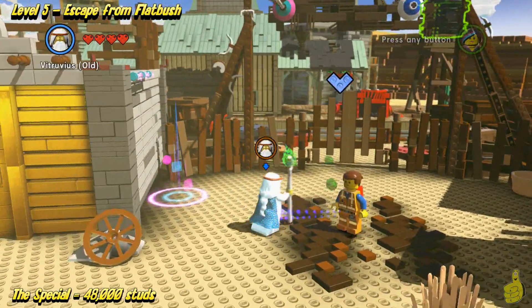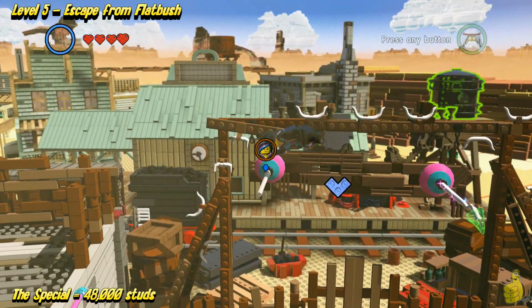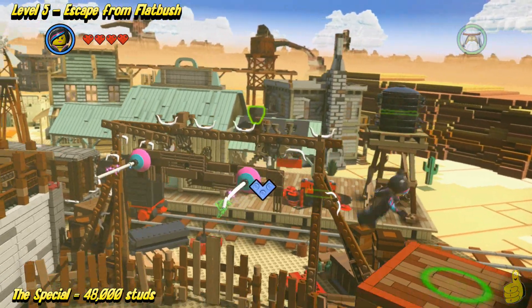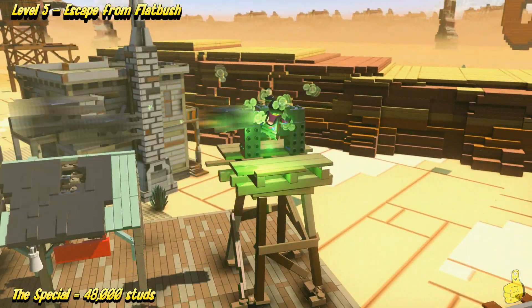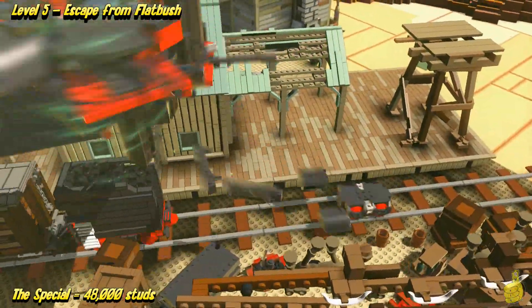We need a staff — we need a staff stat. Get it in there. Alright, we got it in there. Wild Style can now slide on over, make it all the way across. And now we have access to all three of the master build elements. She can go ahead and get her build on.